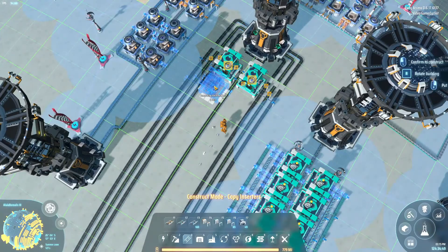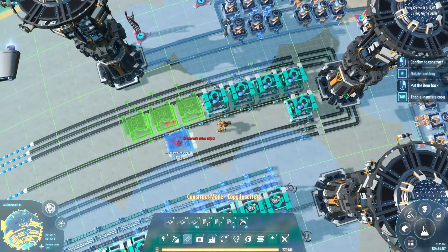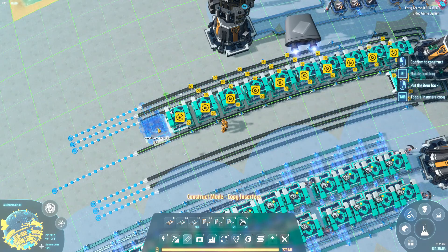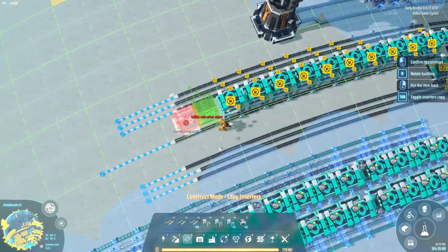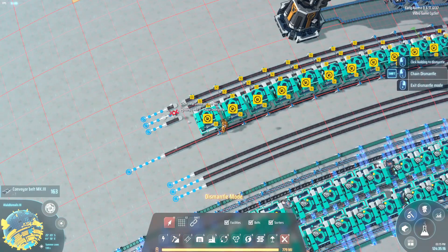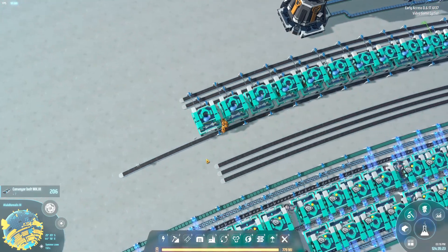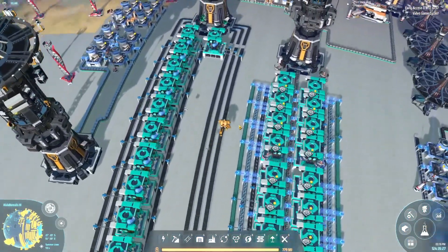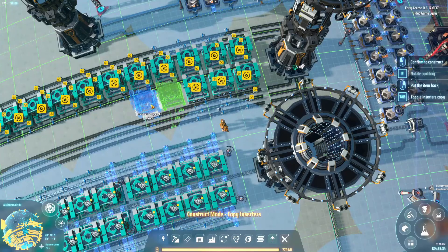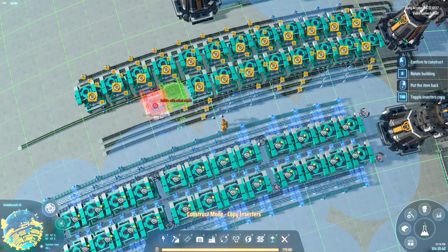Placing machines: two, three, four, five, six, seven, eight, nine, ten, eleven — come on, a few more belts — twelve. There we go, 12 on this side. Now let's get the 12 on the other side as well. Twelve.